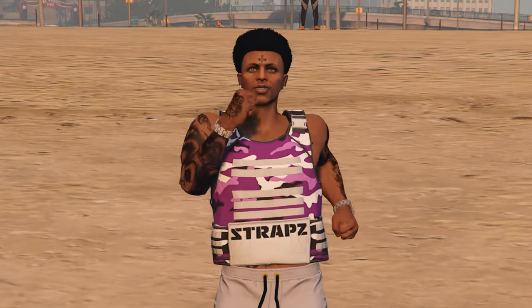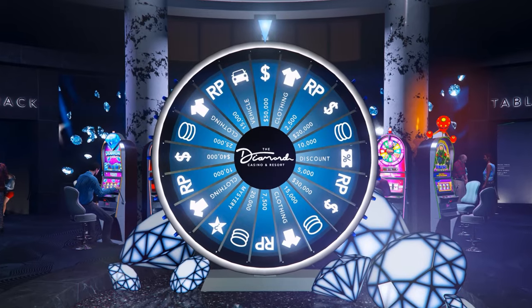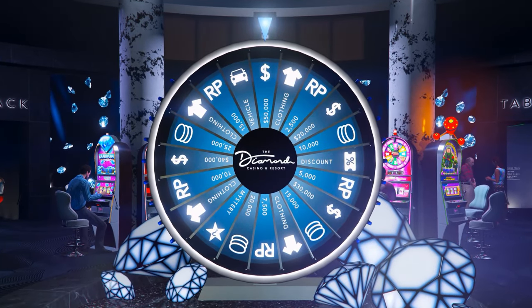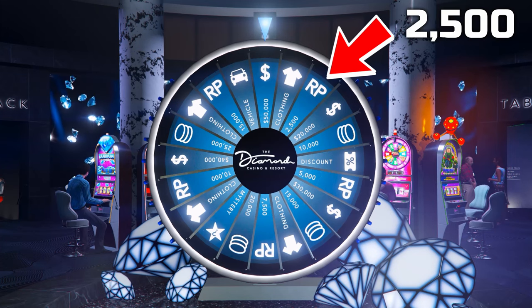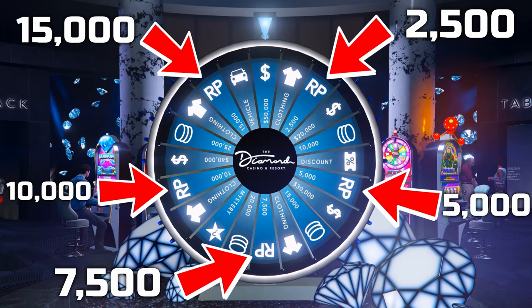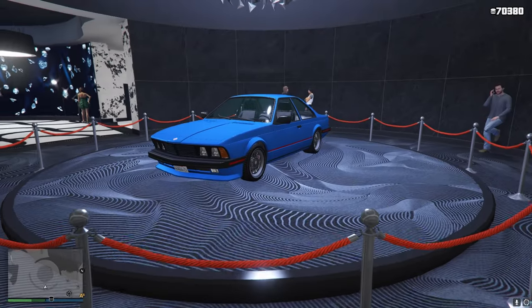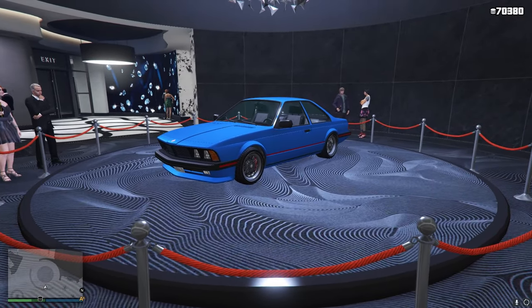Now for the methods. First things first: spin that casino wheel every day, especially if you're a low level. The RP reward possibilities are 2,500, 5,000, 7,500, 10,000, and 15,000 — which is a very good amount knowing that completing the Cayo Perico heist only awards you 4,000. And if you don't win the RP, at least you have a chance at a free podium car too.